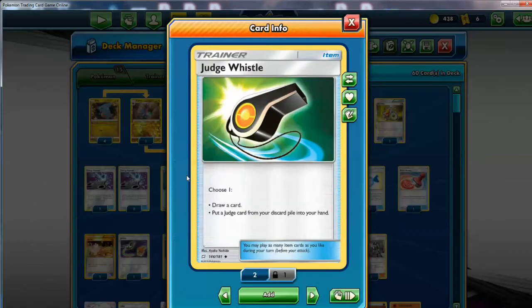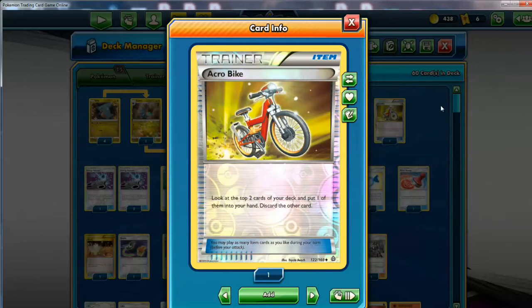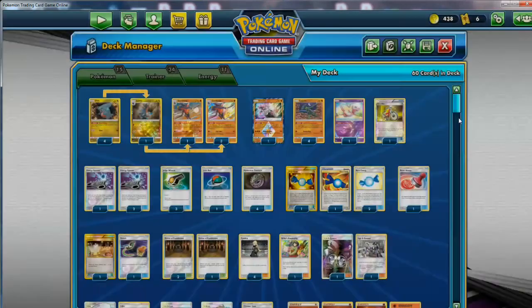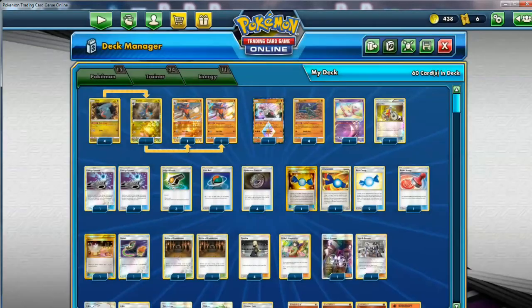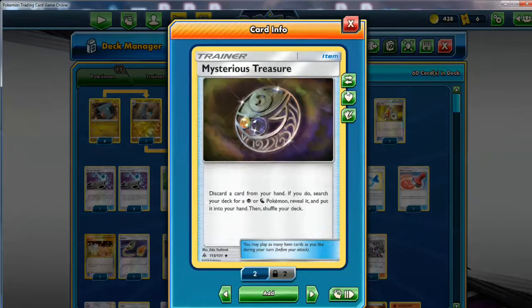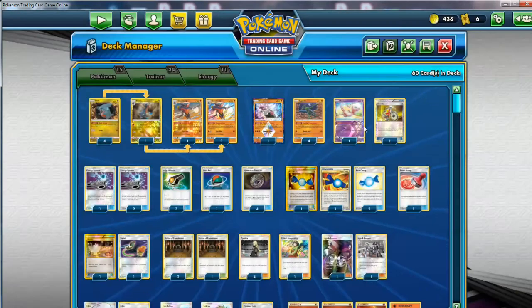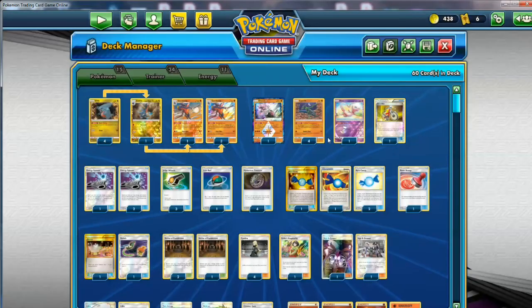I've got some regular draw cards like Judge Whistle for added consistency. And I have an Acrobike right here too. When people run this card they usually max it out, and people would rather run this instead of Whistle because it gives you the option of two cards to grab. But I don't like discarding cards at random, so I don't want to run this card too much. In this sort of deck we probably have a few cards we're okay discarding. I've got the Lure Ball to recycle evolved Pokemon, so I decided to run just one Acrobike. Got some energy searching with the Energy Spinner to get those Fighting Energies, discard them, and get them back with Zygarde. You've got to max out the Rare Candies in a Stage 2 deck, of course.